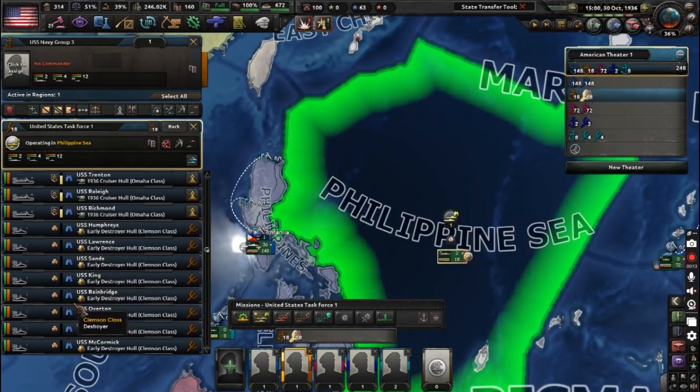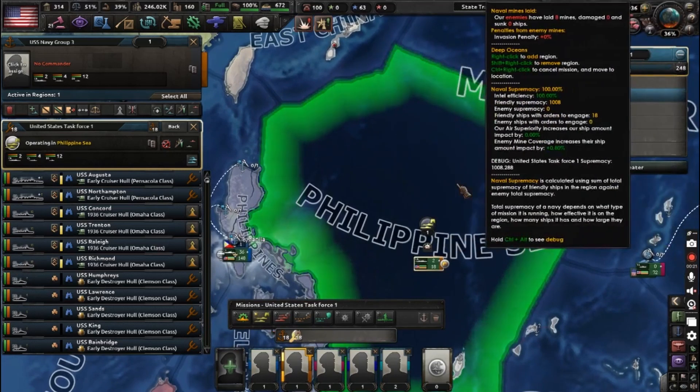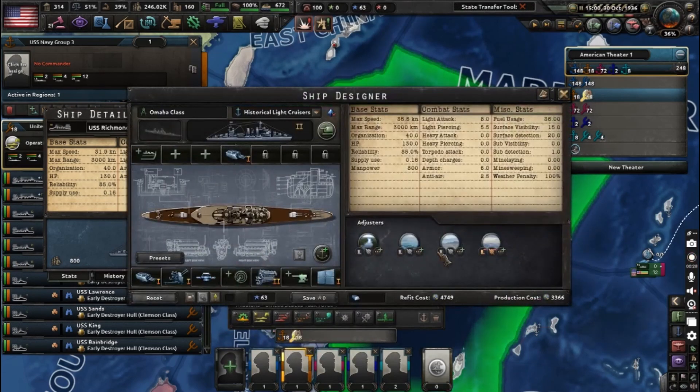A patrolling task force is mainly just some destroyers and cruisers — fast ships that have decent surface detection to locate other enemy fleets and task forces. You don't need heavy cruisers, just throw them in there as extra. As you can see on the sub-1936 cruiser, it has a base surface detection of 20 due to its current hull.